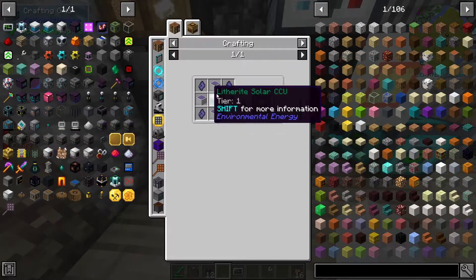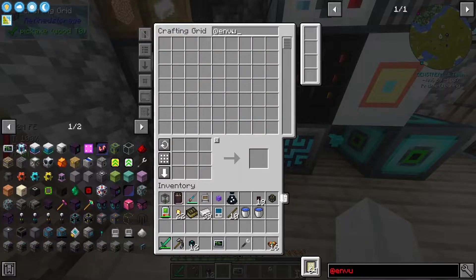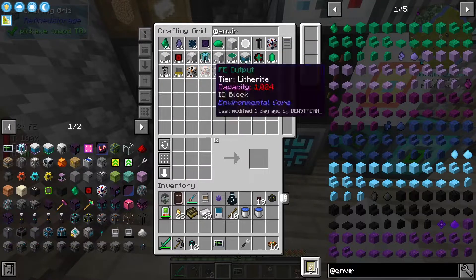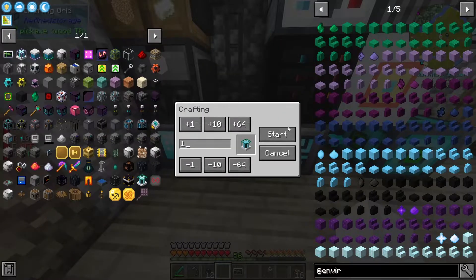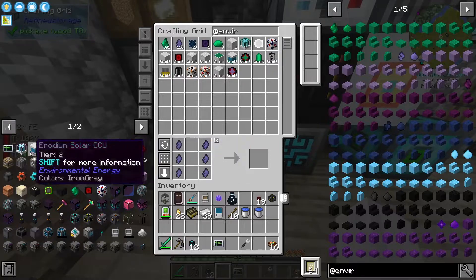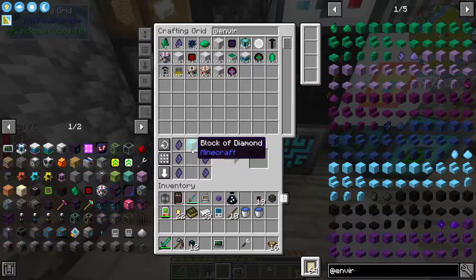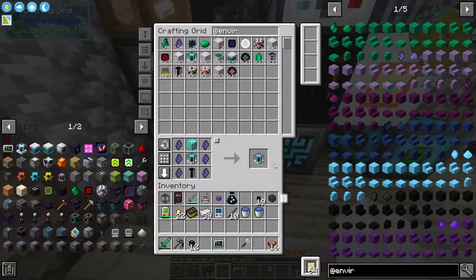At environmental — craft one of these. Beautiful. We've got one of these, which means I should now be able to get one of these. These were probably used in the other recipe. Here we go — erodium void miner. Thank you ladies and gentlemen. Now this guy requires some things, starting off with 16 panels.